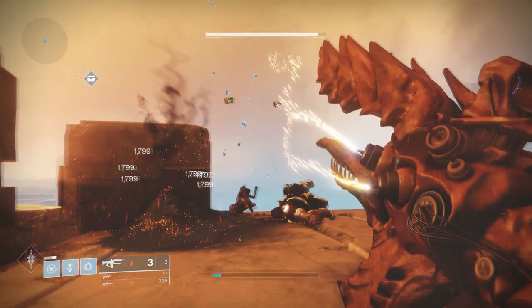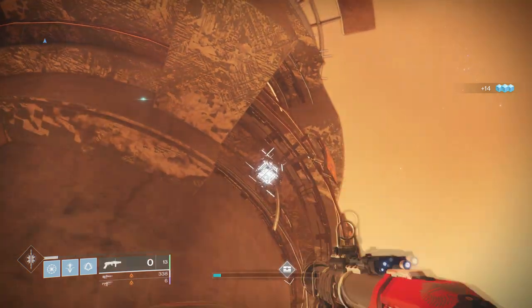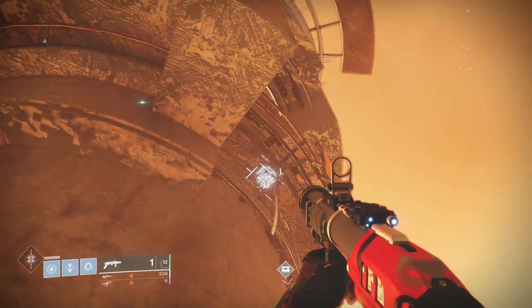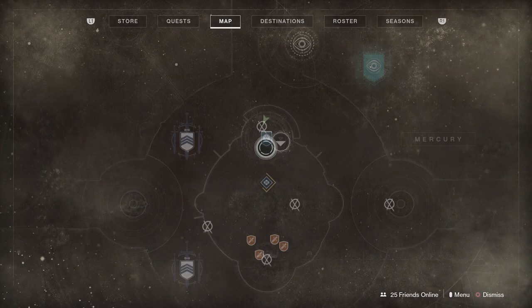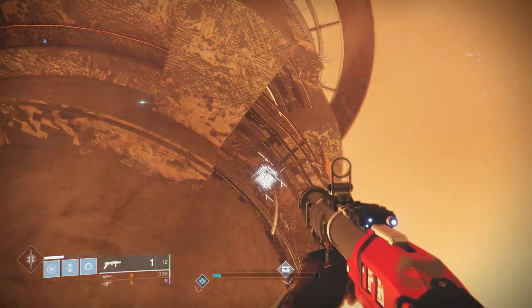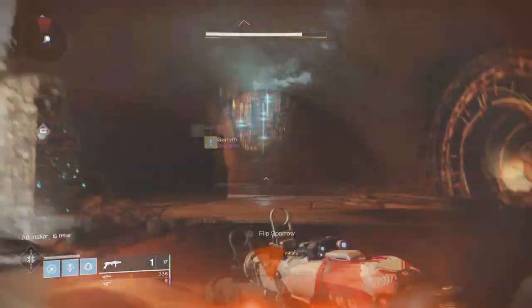The first one is behind the lighthouse from the spawn. Simply look up — there's a Colossus — make sure you shoot him, and then shoot the Vex Transformer above. I'll also show on the map where it is. The Vex Transformers are easy to spot and can be seen on your map when you're very close, indicating whether they're up top or bottom.